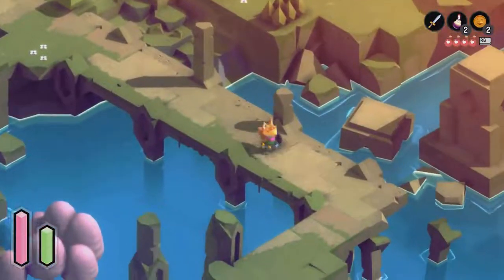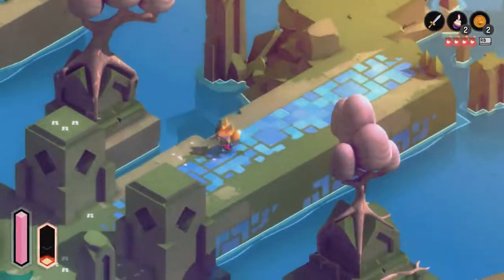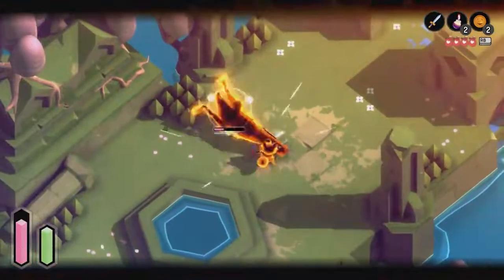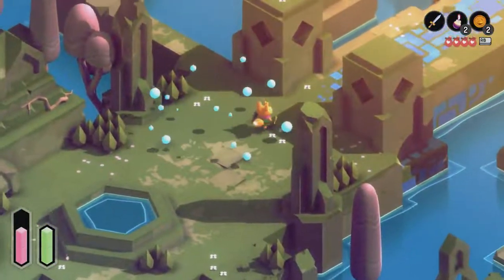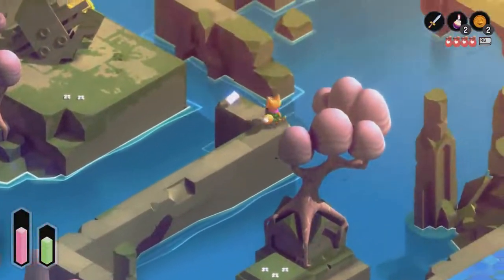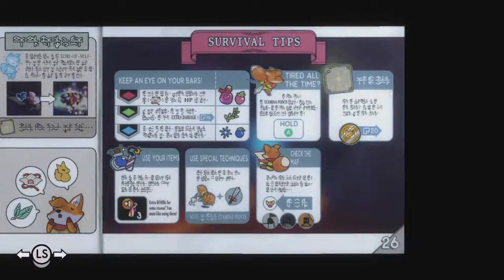I don't know where I'm gonna head but I guess we'll find out. What are these — like crocodiles? Ow, okay they are dangerous. Let's just go back the way I was. It gives us a page which hopefully is a map — no it's not, it's just survival tips. Check the map, use special techniques, use your items.